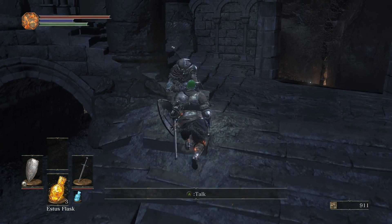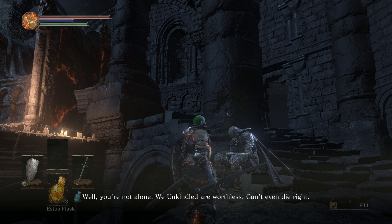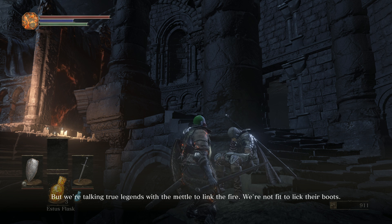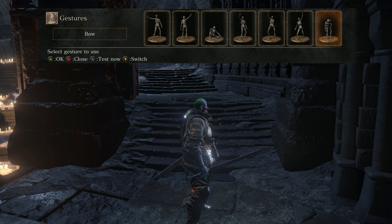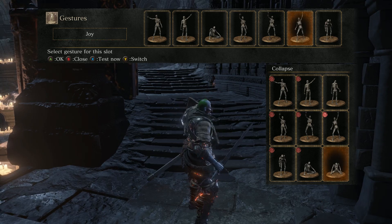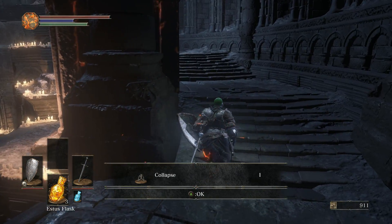There's also a Crestfallen Warrior type character here. Another one roused from the sleep of death. Well, you're not alone. We unkindled are worthless — can't even die right. Gives me conniptions. And they'd have us seek the Lords of Cinder and return them to their molding thrones. But we're talking true legends with the metal to link the fire. We're not fit to lick their boots. He gives us the Collapse gesture option here. All these gestures are worth something. Let's replace Jump for Joy with Collapse and see how that looks. Oh, that's beautiful.